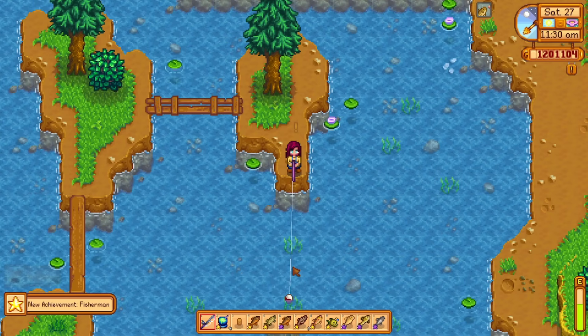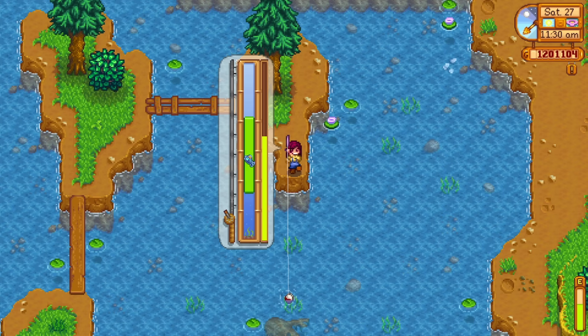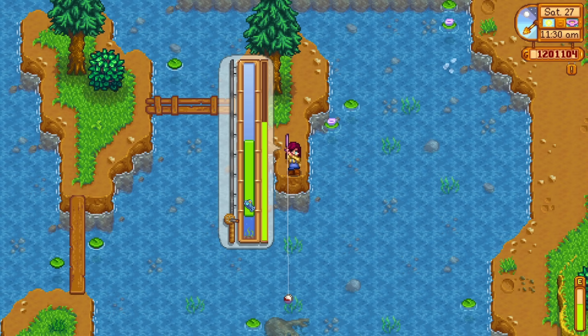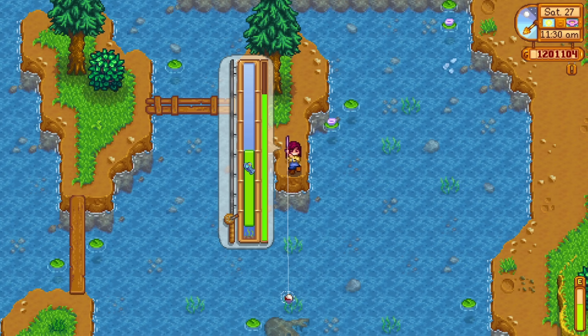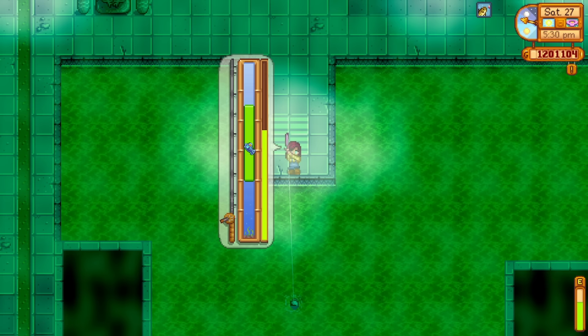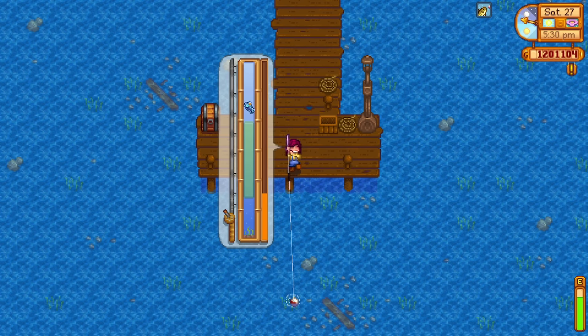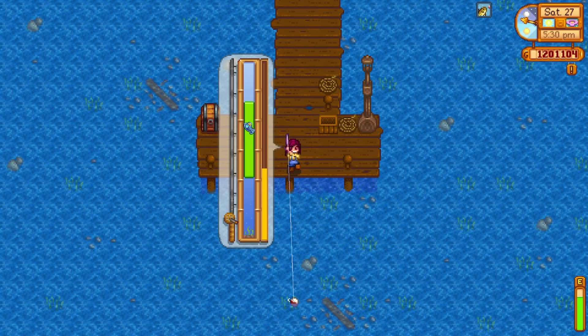You will automatically get the recipe for Sea Foam Pudding when you reach level 9 fishing, but the ingredients can be a little hard to get. You will need a flounder — you can catch these in the ocean during spring or summer, or on Ginger Island. Midnight carp are night fish, so you can only catch them from 10 pm; you can find them in front of the mines during fall or winter, or anytime on Ginger Island. Squid Ink is where it gets tricky. If you have fish ponds with squids, you'll probably have tons of it. If you don't, you'll have to defeat floating squids in the dangerous version of the regular mines, which can be annoying but manageable with the best weapon and rings.